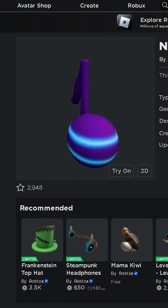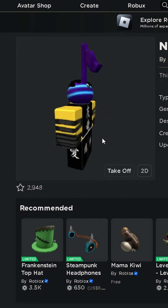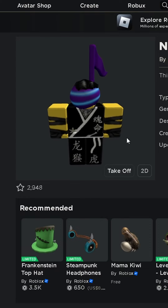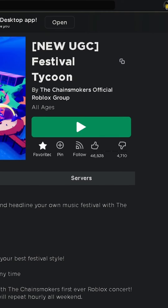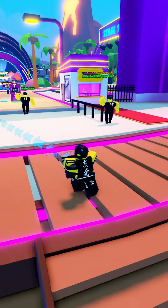This is the item and this is what it looks like on my character — it's interesting. Anyway, this is the game; it'll be favorited on my account. Just check the link in my bio and my Roblox profile should be linked there.